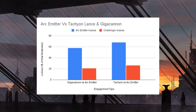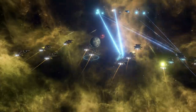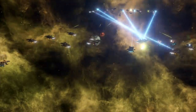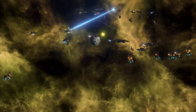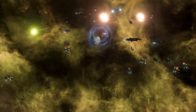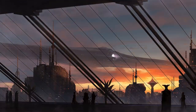The error on this is such that they're quite close. So how did the tachyon lance do against the giga cannon? It was quite a close engagement. The losses were very similar on both sides, but the tachyon lance actually did slightly worse. The giga cannon took around 45 to 50% losses and inflicted almost 60% on the tachyon lance fleet.